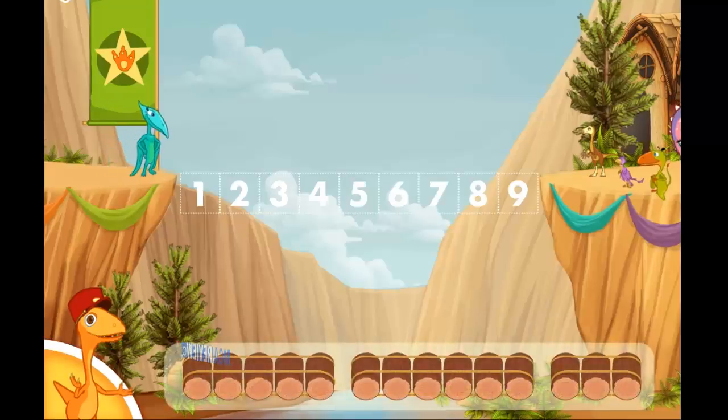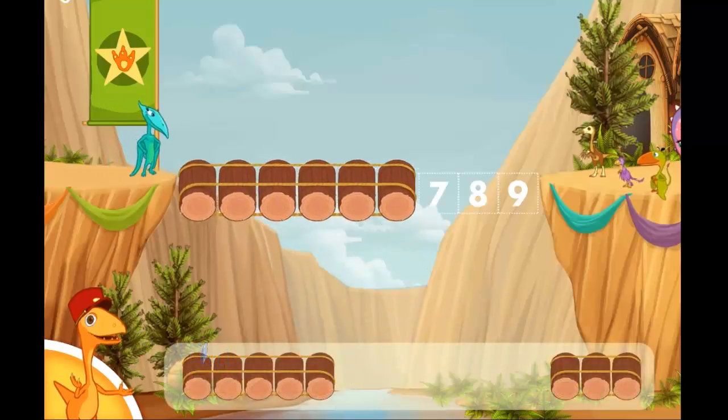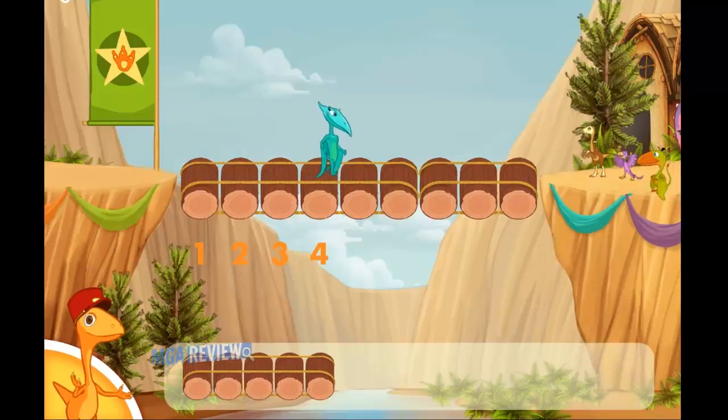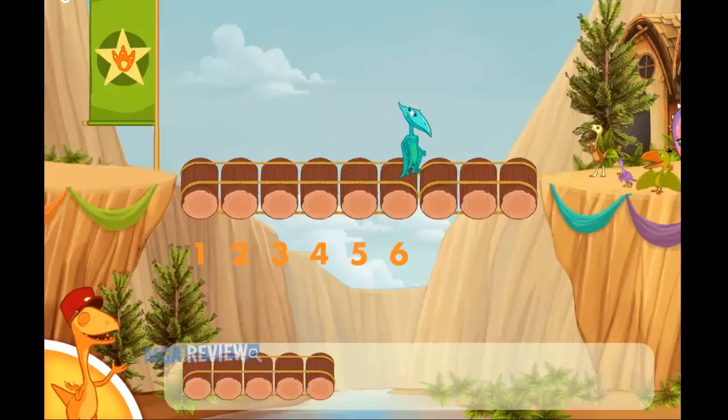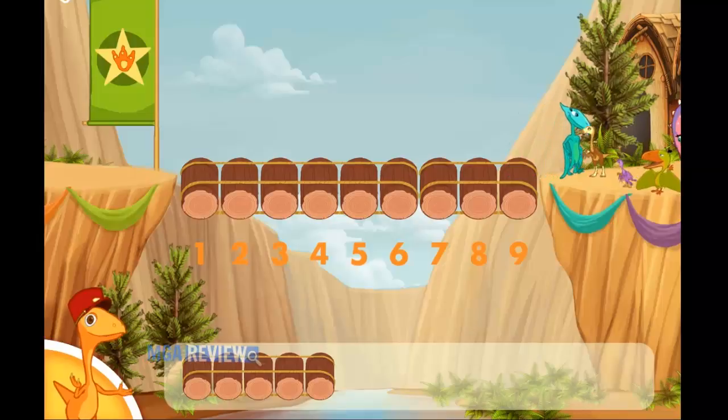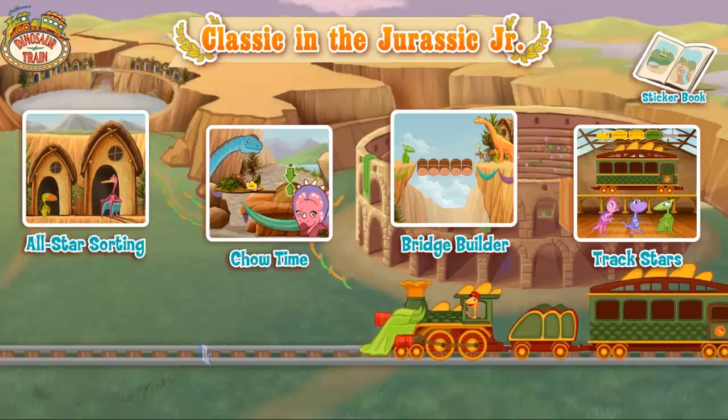Now we need to make a bridge that is nine blocks long. Choose two sets of blocks and gather one through nine. You've got it! Great bridge building! Thanks for all your help! You want a sticker! Choose an activity!